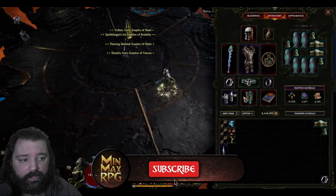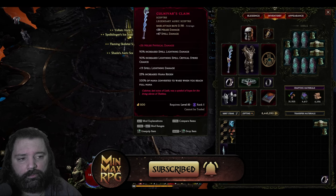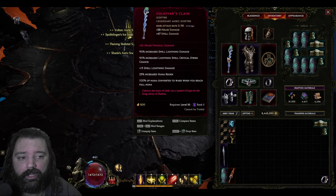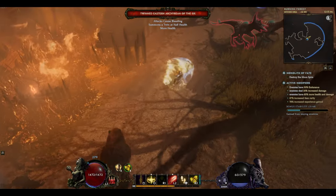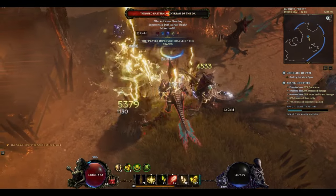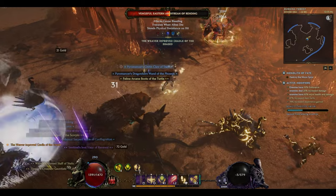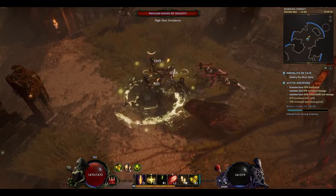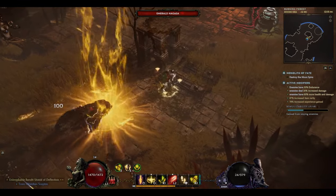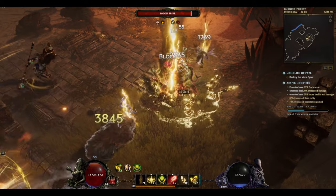None of the items in this build are build-defining, so you can play this without any uniques at all, or pick up pieces as you go. Culnivar's Claim is likely to be worse than an exalted item you may have until you also have Devotion, so without that combo I wouldn't use Culnivar's Claim. For the exalted slot, elemental damage, spell damage, and high spell damage on the implicit are great choices. Without that combo, you may end up out of mana without the additional damage that Devotion offers through those affixes, so keep that in mind.